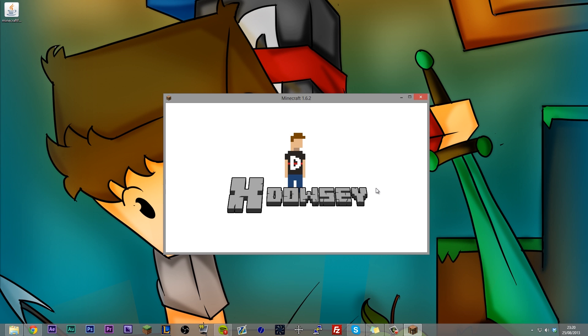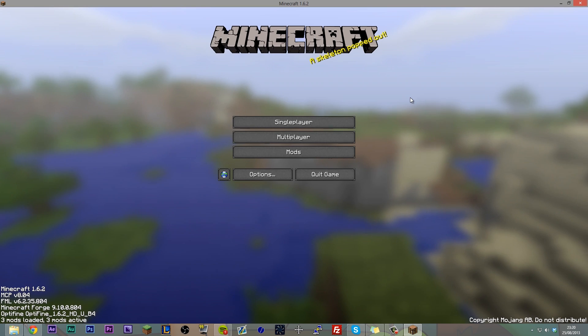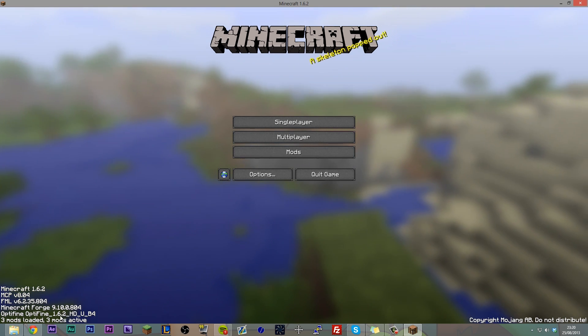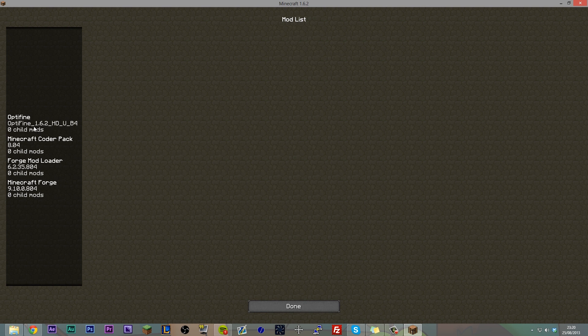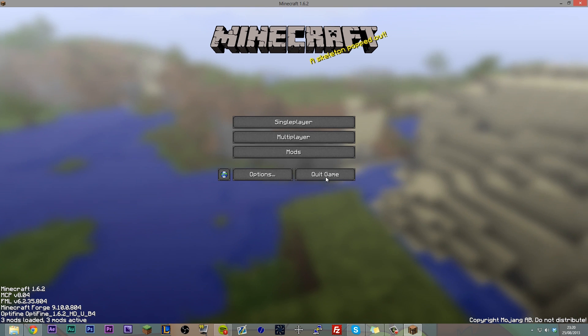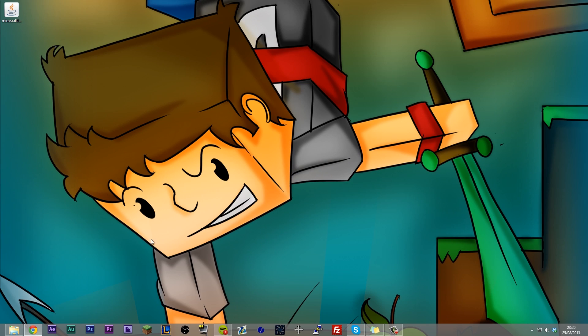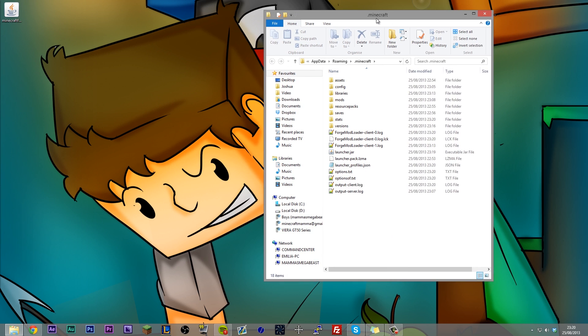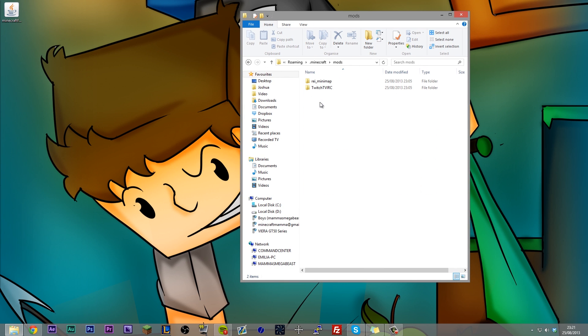Hopefully we did everything right. You should find that Optifine and Forge have successfully installed together. As we can see — Minecraft Forge here, Optifine. Going into mods, you can see you've got Optifine up there and Forge underneath. That's brilliant — we've successfully installed Forge and Optifine together. Now we can go back to our .minecraft folder and open that up again.